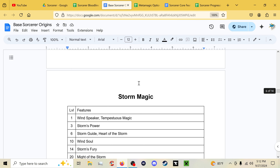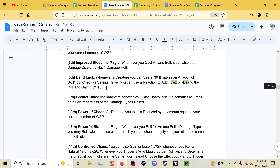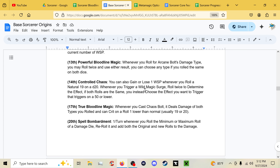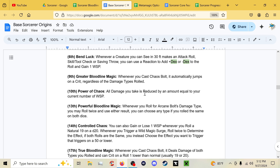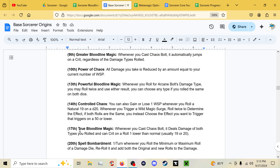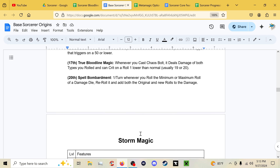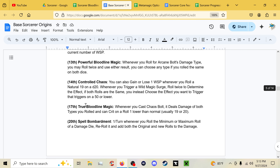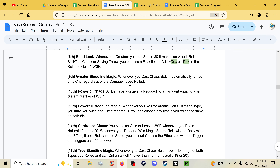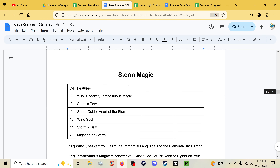Spell Bombardment at eighteenth: once per turn whenever you roll the minimum or maximum result on a damage die, re-roll it and add both the original and new results. The overall Wild Magic design philosophy is that you're building up to inevitable chaos, with a bit of reliability and control — you can decide whether to hold off to keep your damage reduction a bit longer before the big boom.